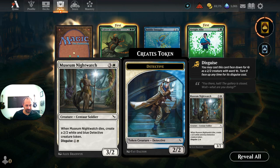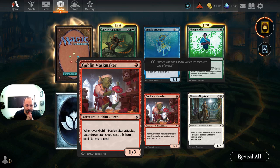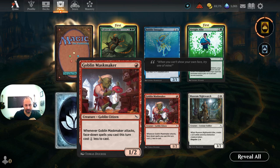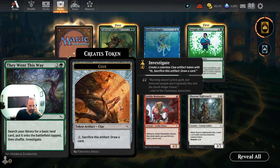Museum Night Watch is a three-two Centaur Soldier for four mana with disguise two. When it dies, create a two-two white-blue Detective creature token — probably great for limited but not standard. Goblin Mask Maker has cool art and has an effect on your disguised creatures — it's a one-two Goblin Citizen for one red. When it attacks face-down, spells you cast this turn cost one less. But I can see this doing absolutely nothing later in the game, so it's probably a trap unless there's a great disguise deck.